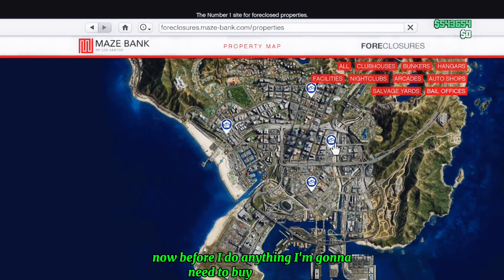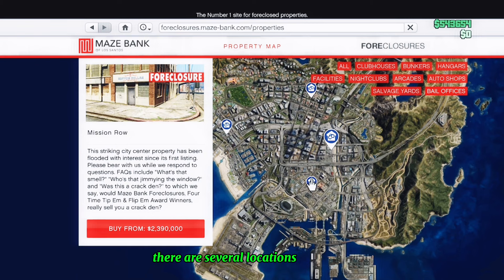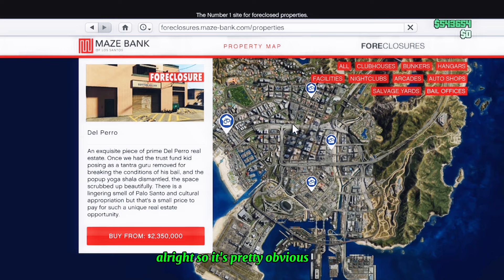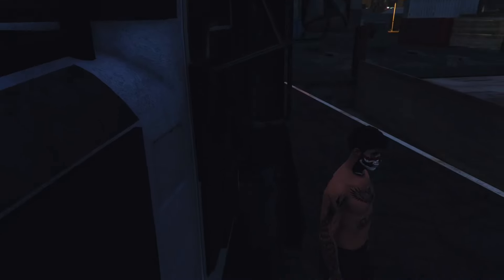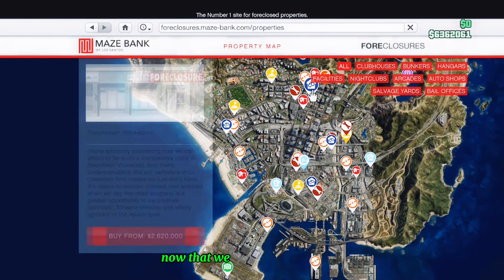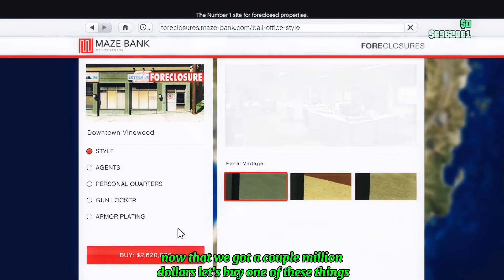Before I do anything, I'm going to need to buy a bail office. There are several locations to choose from — there's four in the city and there's one in Paleto Bay. It's pretty obvious I don't have enough money, so let me fix that real quick. Now that we got a couple million dollars, let's buy one of these things.